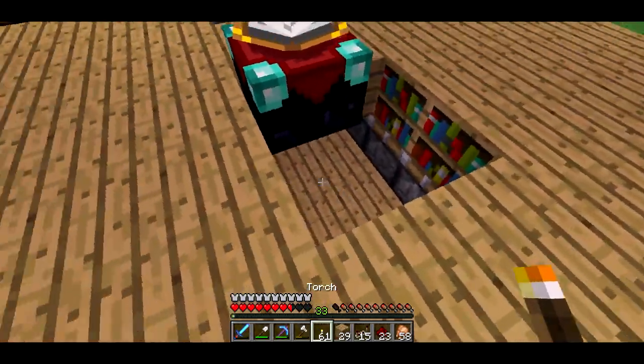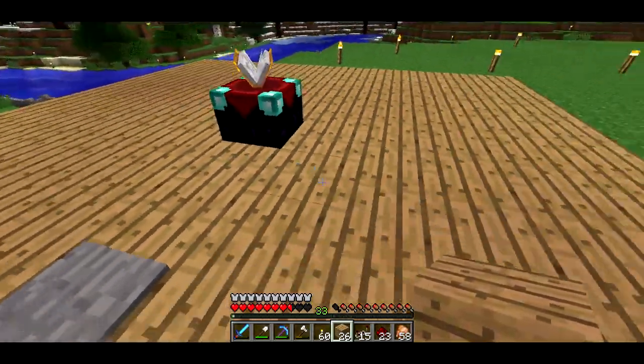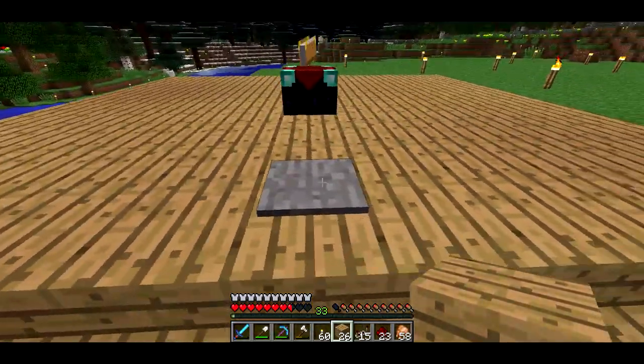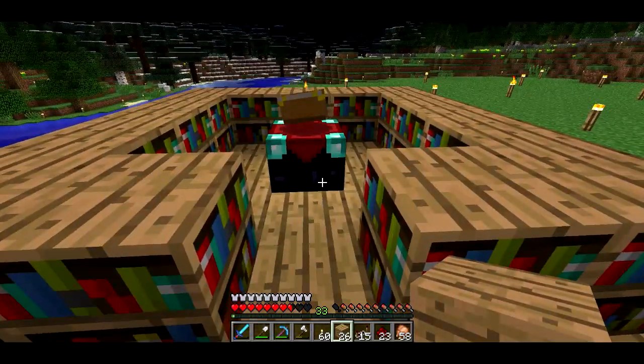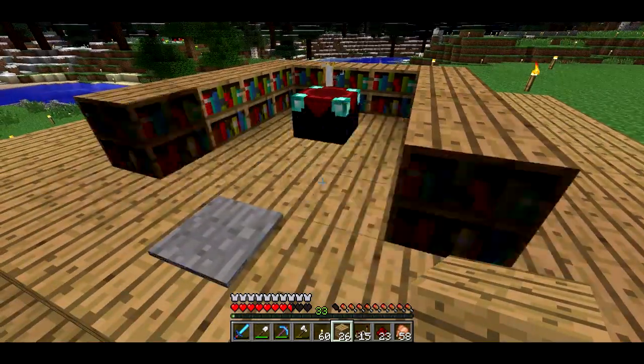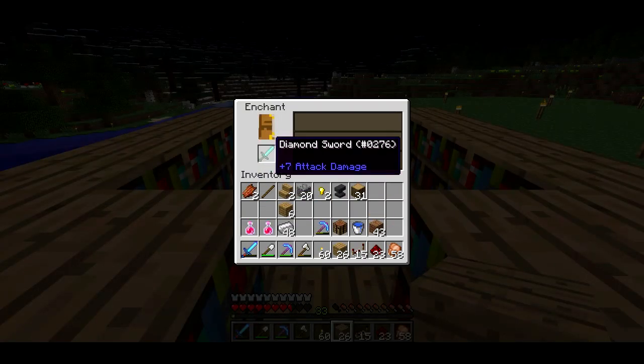I'm going to put a torch under here — I don't know why, but it'll just make sure no spiders spawn there or anything. So that looks kind of cool. It just looks like there's no bookshelves, then you step on here and there you go — getting a bit of lag. Cool. So let's go ahead and enchant that sword.